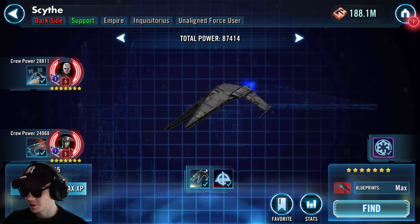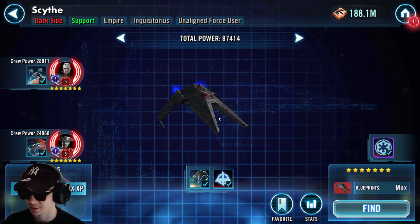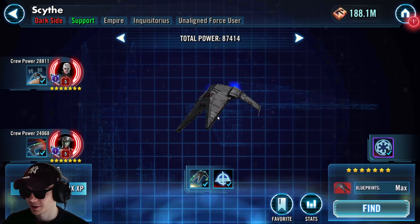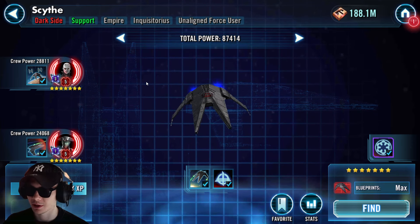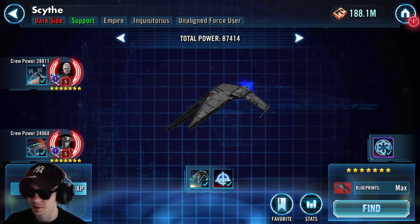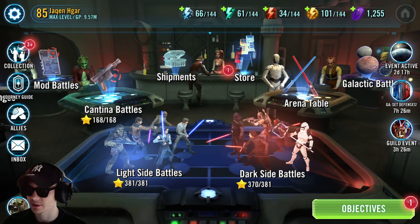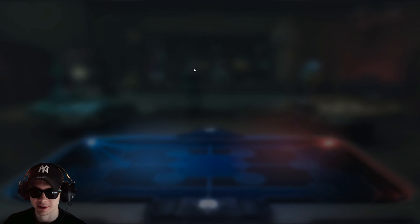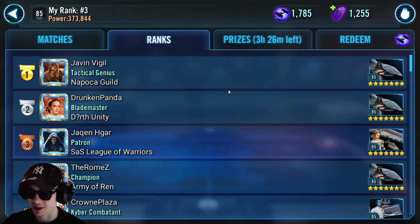I've been hearing so much about this ship taking down Leviathans and other capital ships, and I never got the hang of it. But now that I've unlocked it — holy crap, guys — this is an amazing ship. Let me just show you my crystals from the last three days: 1200, and that's all because I've been able to claim first place every single day thanks to the Skite.